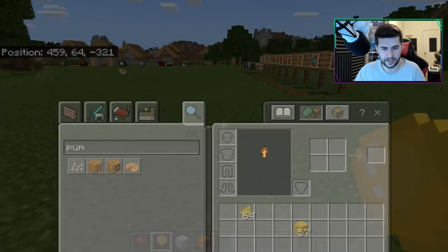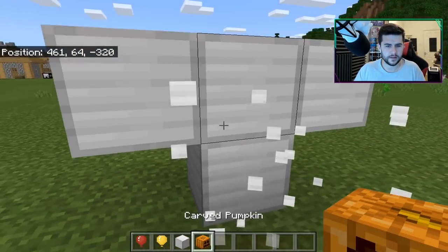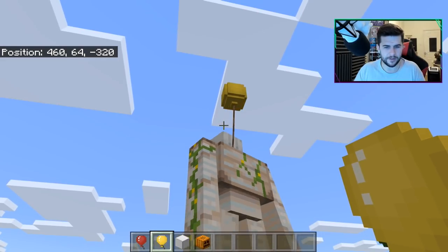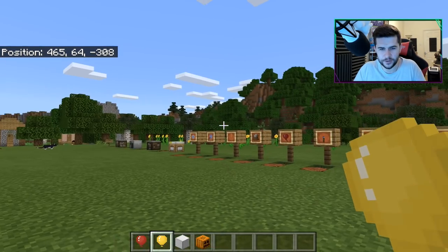Let's send an iron golem to space — I think we can use balloons on iron golems. Also curious about a wither as well. And yes, the iron golem floats away. Goodbye, my friend — at least you can see the views from up there. Other things we have here is different colored torches.